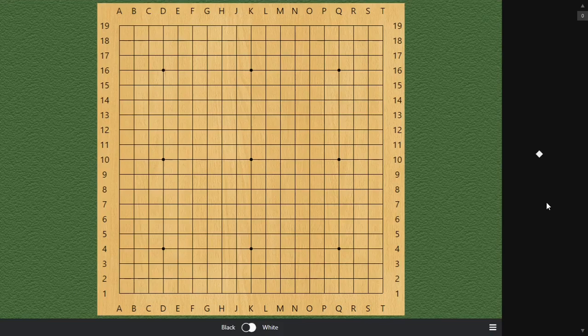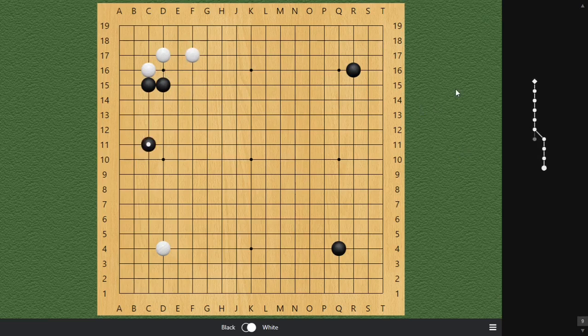Hello everyone, welcome back to my channel. Today we will be talking about joseki once again. Let's just quickly add a couple moves on board. We're still working on our low approach — this is the most popular move, and it's actually a little bit harder to manage than the high approach. Last time we presented two of my recommended defenses: one is to play the small knight, and the other is the kick and jump — boring, but very good.